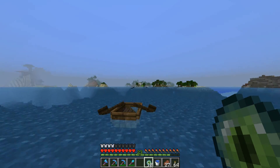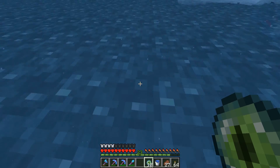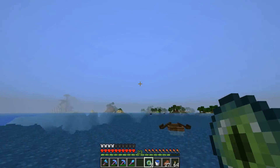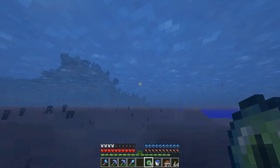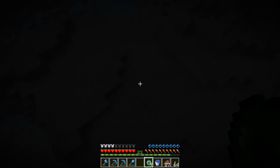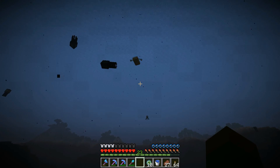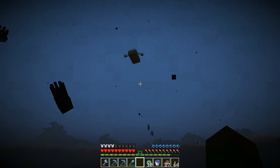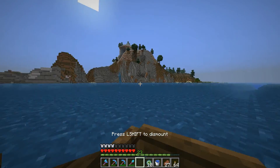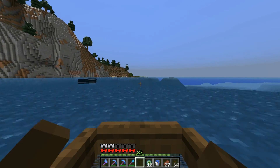I knew it — I came from over there, went over to this island, and it told me to come back, so I just knew it was going to be under the water somewhere. We're gonna throw another one — oh, at the bottom, it's over there somewhere. I really wish I had some depth strider boots right now. We're getting so close. I got in the boat and it went that way a little bit, so I'm pretty sure it'll be in the water.